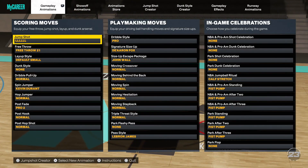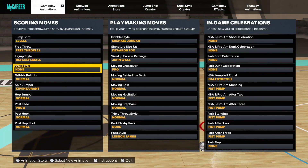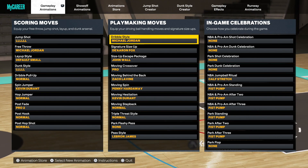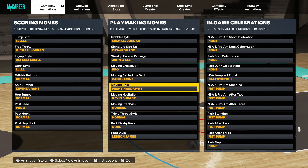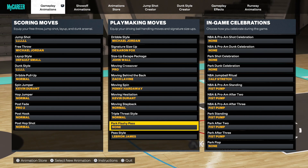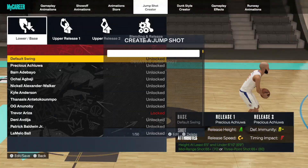Now I'm gonna show you guys my animations. The dribble style is Michael Jordan, De'Aaron Fox size-up, John Wall size-up escape, pro size-up escape package, pro moving crossover Zach LaVine, behind the back Penny Hardaway, moving spin, moving hesitation KD, moving step back normal, none, and then LeBron James for the pass style — LeBron James is a great pass style.